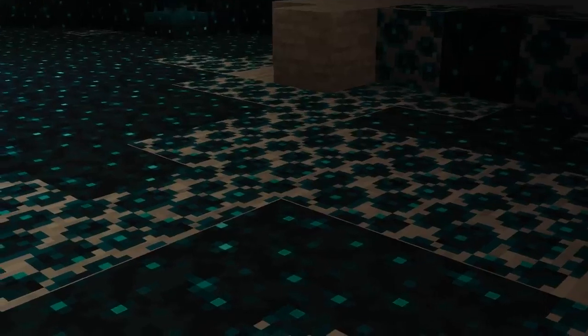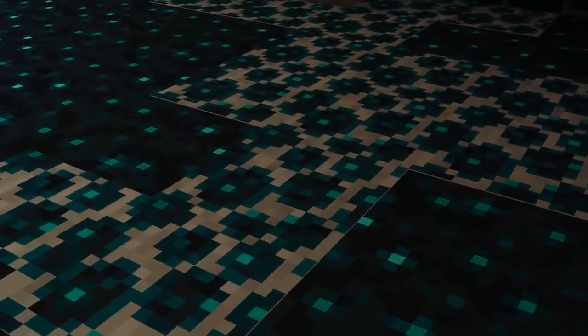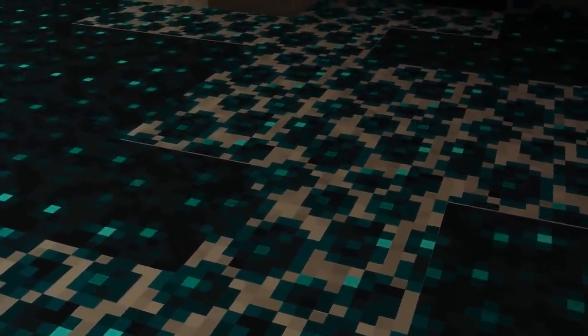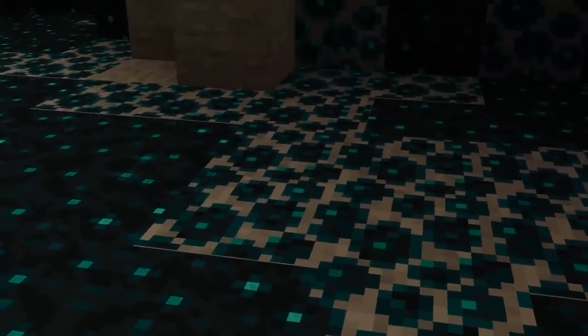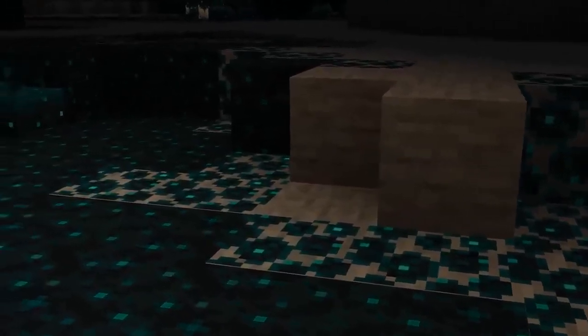My favorite feature of the Deep Dark, I would say, is the skulk patches scattered around the Deep Dark, mostly because they give off a very organic vibe and add to the mysterious feeling inside of the biome. In my head, the skulk blocks are like organs of some living entity.